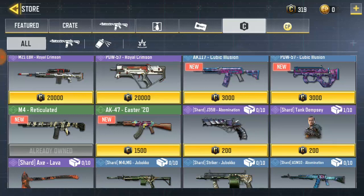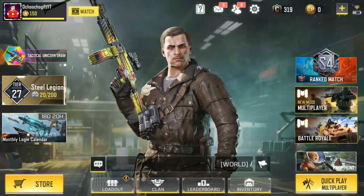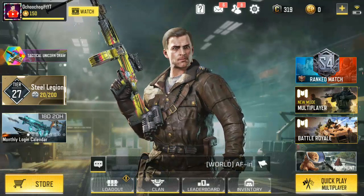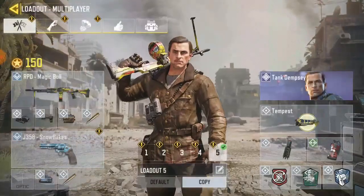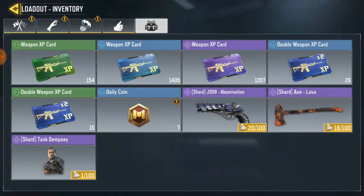If you want to know how many you have to buy to unlock this guy, it's kind of easy. Just go to your loadout - click on your loadout on your home screen, click on the loadout, then click on the backpack section over here. You have to have over 100 of these items if you want to unlock him.